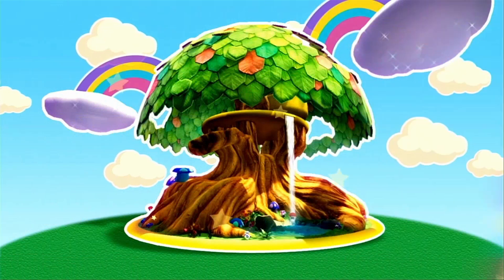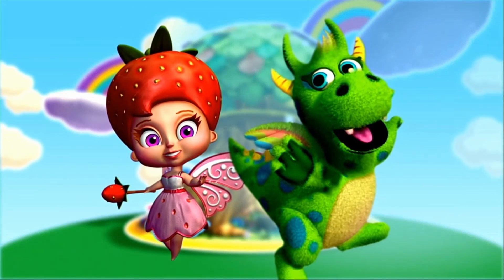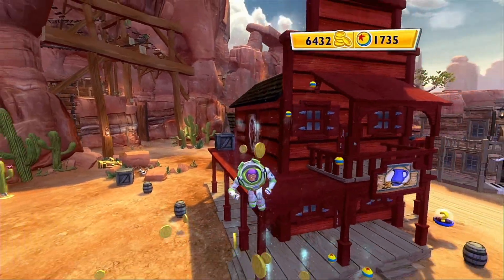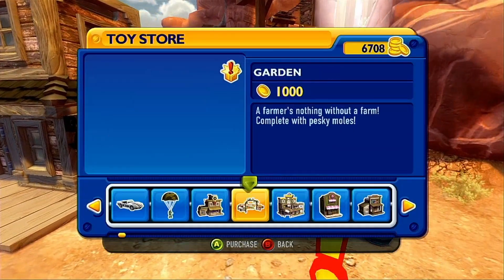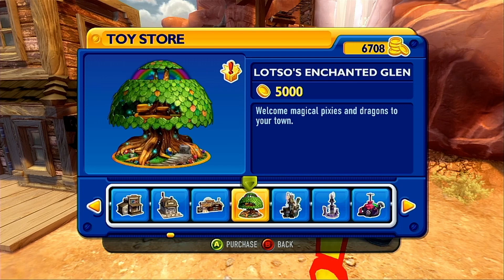Apparently there's another major set piece now available in the toy store. Earlier we saw Zurich's Spaceport, also for 5,000, along with Lotso's Enchanted Glenn — welcome magical pixies and dragons to your town. So this at least gives us some lore about Lotso as a character. That's nice.